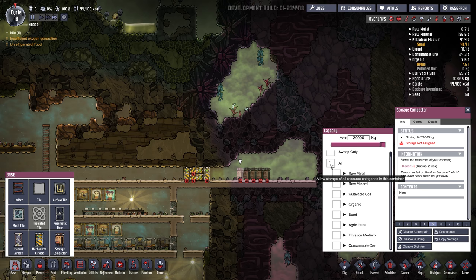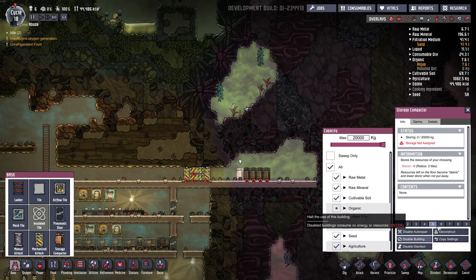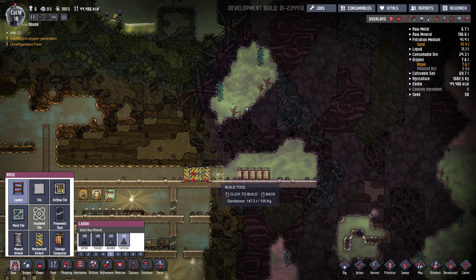So let's put, for now, everything in here except for polluted dirt. I think everything else is okay at the moment. We won't make it sweep only because we actually want them to start cleaning up. Copy those settings over and put a ladder up here.